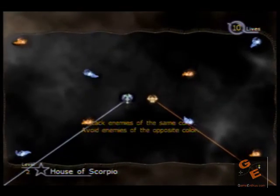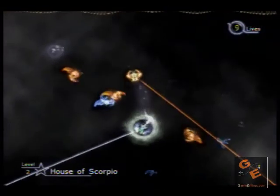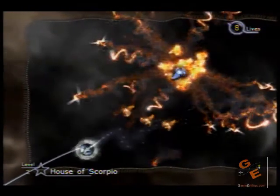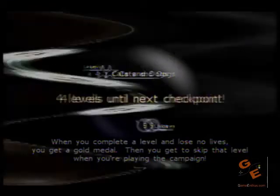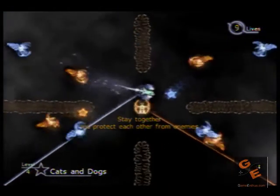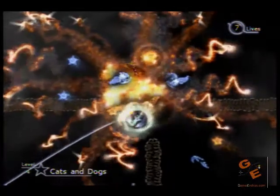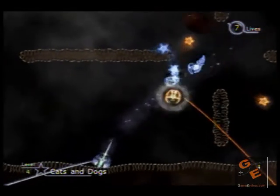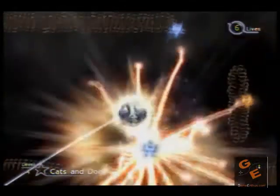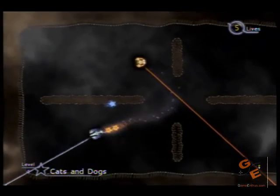Next I'm going to show you the Uber Schizoid mode, which basically has you controlling both ships — or objects, or whatever you want to call them — with both analog sticks, one for each. Very difficult. It's hard to divide your brain and master that, because both of your eyes are following one ship while the other needs to be moving, avoiding enemies, and taking out enemies of the same color. Very difficult, but I'm glad they threw it in there. It's a nice mode to mess around with, and it makes sense that they included it.